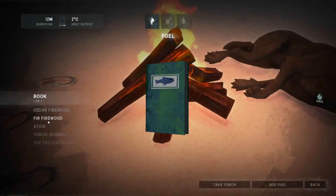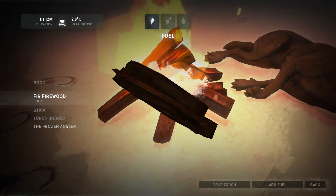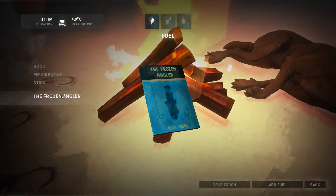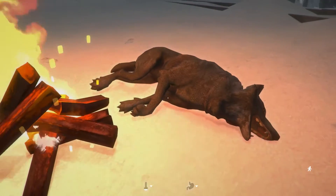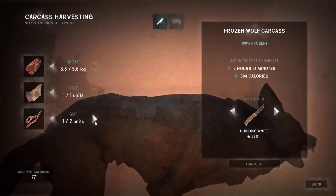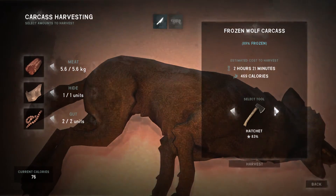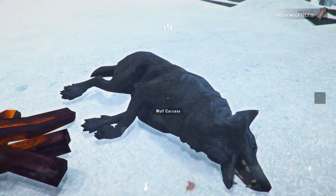We have a fire. I'm going to chuck a piece of cedar on there and my ruined torch and some of those sticks. I've got a two-hour fire - it's going to start defrosting my wolf carcass. I can quarter it, but let's gather the meat, the hide, and the gut. I'm going to take the lot. Let's harvest it with a hatchet. The fire's going to go out just before we get to the end. Fully harvested.